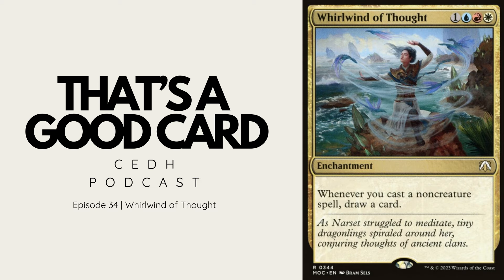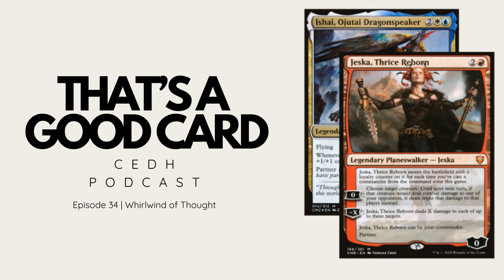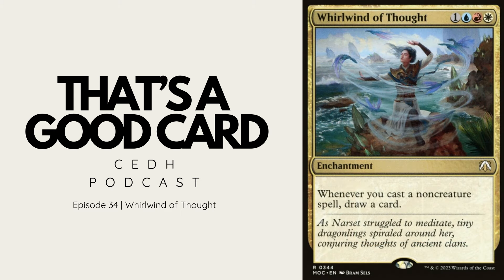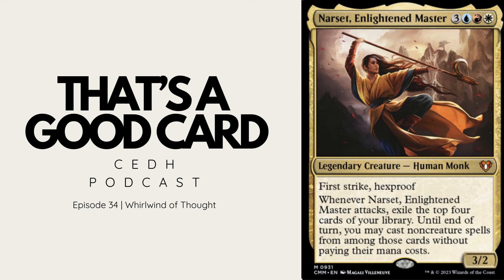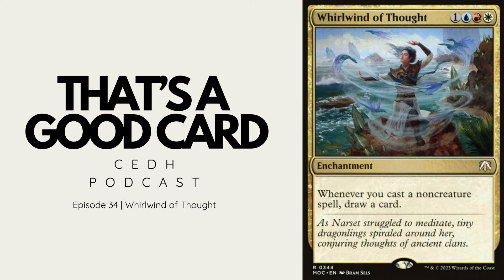The card today is Whirlwind of Thought. The mana cost is one generic plus blue, red, and white — so it's a Jeskai card. Gold Saber Tooth had this to say: 'Any brew in those colors that is interested in card advantage that doesn't already have it in the command zone should look at it — amazing in Elsha or Jeskai Ishai.' Looking at cEDH analytics, this card appears about 16 times, mostly in Elsha and some Narset decks. If you know of any Jessica Ishai or four/five color decks playing this, let us know below.